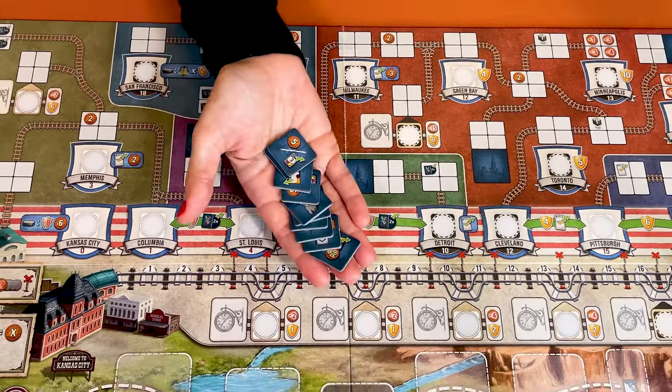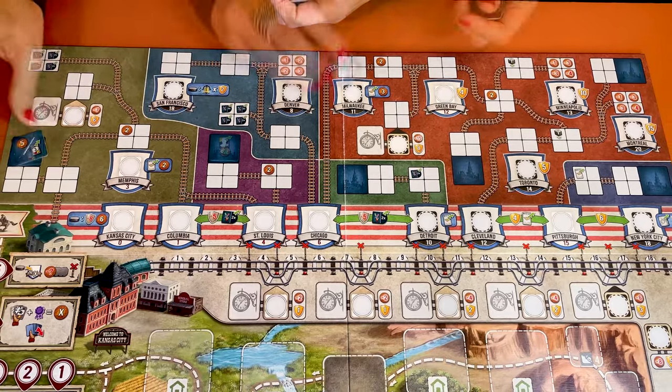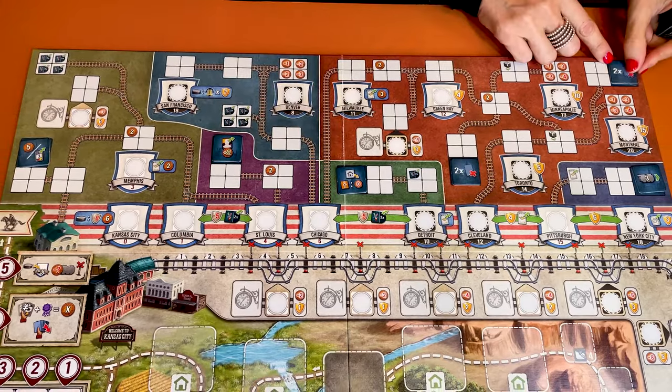Then shuffle the 10 medium town tiles, draw 6 and place them randomly onto each of these 6 blue squares — the medium town spaces.